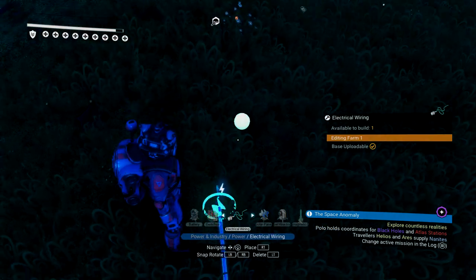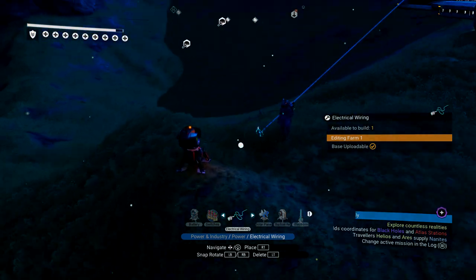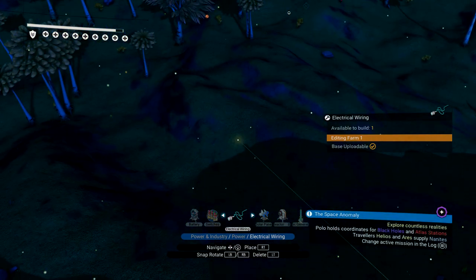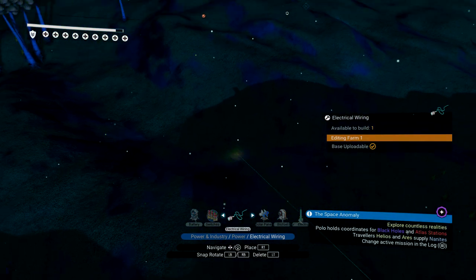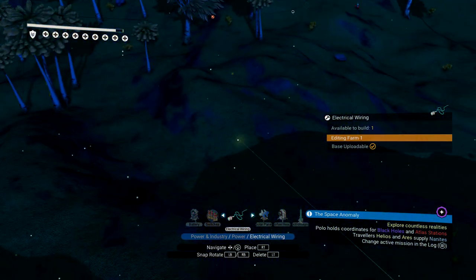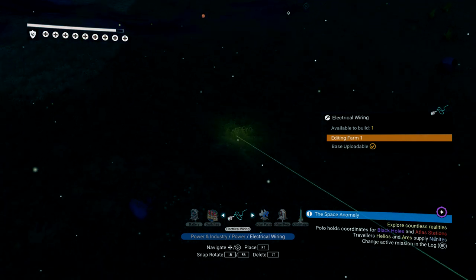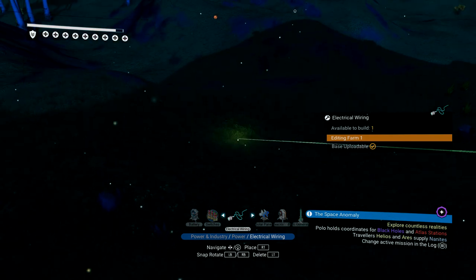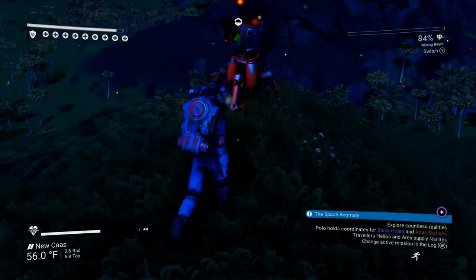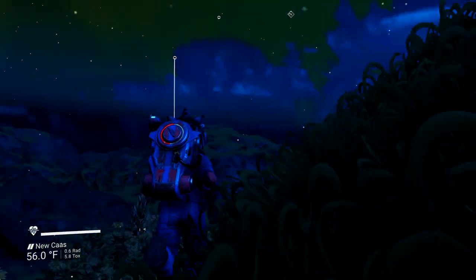One important rule: wiring must be touching the ground or a building — you cannot put a wire out in the middle of the air. If it turns red, that means it's invalid. It has to be touching something at all times, so I'm keeping it on the ground as I go.